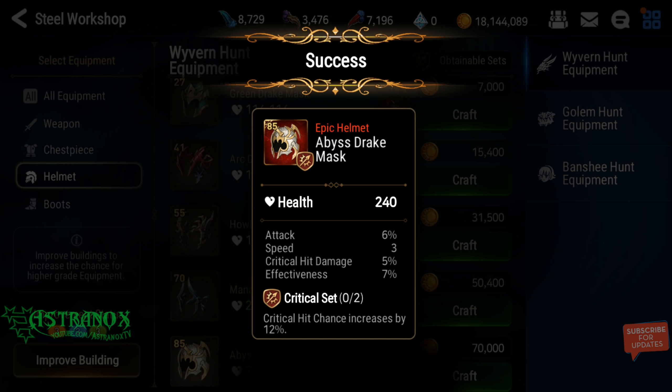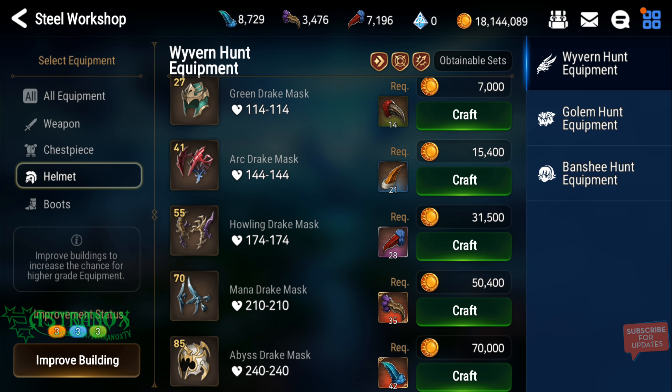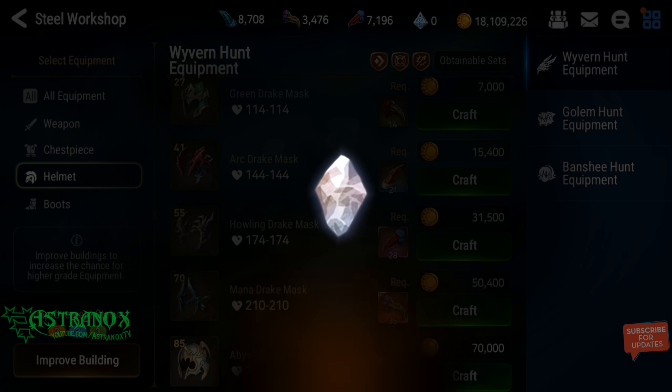This one is very good — attack is 2 from perfect, speed could be 4, crit damage I believe 7 is perfect on item level 85, and effectiveness at 8. It's definitely usable. It's a helm and I definitely need high speed helms, and all the other substats are good.